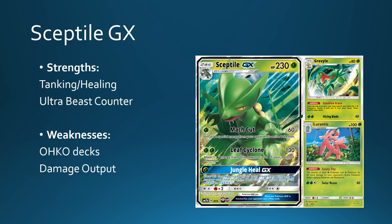Next up we have Sceptile GX. This feels like it has a lot of answers for a lot of decks in the format right now. I really like its 230 hit points and lots of in-built tanking with Jungle Heal. Leaf Cyclone combines very nicely with Max Potion, so you're only losing one energy after using Leaf Cyclone. It's all very neat when you have Grovyle searching out your Stage 2s. The non-GX Sceptile completely counters Ultra Beasts, which is a really big deal, because Blacephalon is going to be a strong deck — so a Grass deck that can beat the most popular Fire deck is very interesting to see in the format, unless Blacephalon techs non-Ultra Beast Fire attackers. Then there's Special Energy hate with Mat Cut, so this tank ability while removing Special Energy is going to give Zoroark players a headache, limiting them to just 4 DCE. Sceptile seems to have answers to literally everything apart from one-hit KO decks.